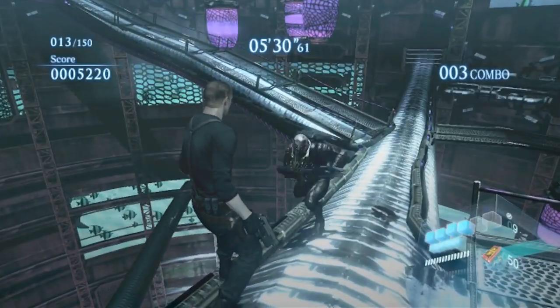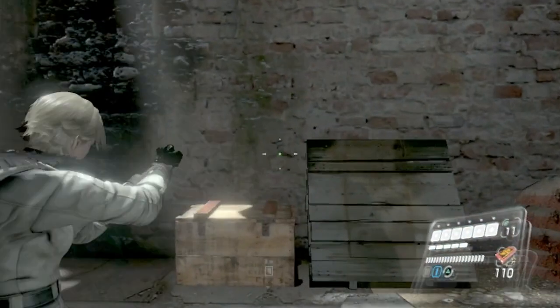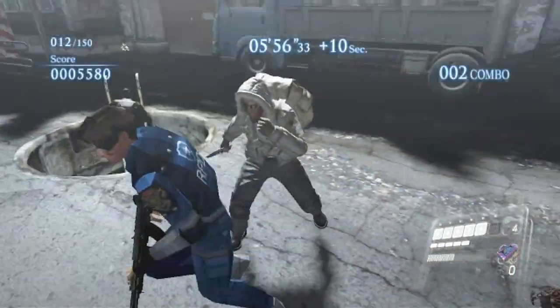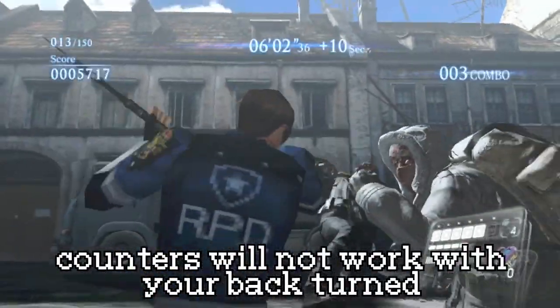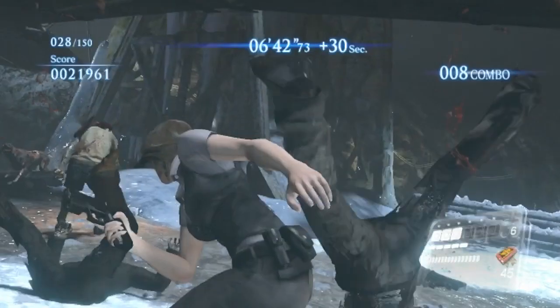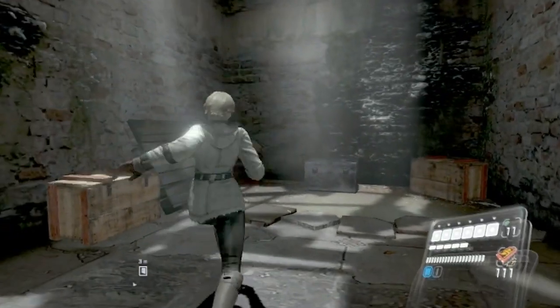There are a couple of ways to make counters easier. First, lowering your aim will lock out your regular attacks for a second, but context-sensitive attacks are still valid. You can exploit this to turn and face your attacker and hammer on the attack button until the counter comes out. You will have to stand still though — any movement will cancel the lockout.